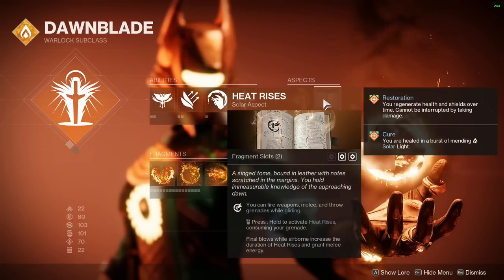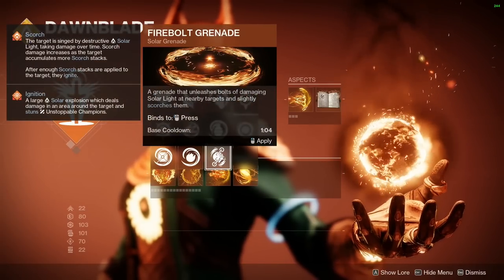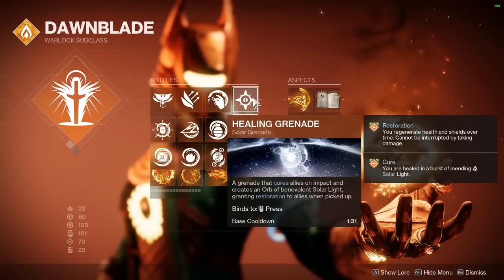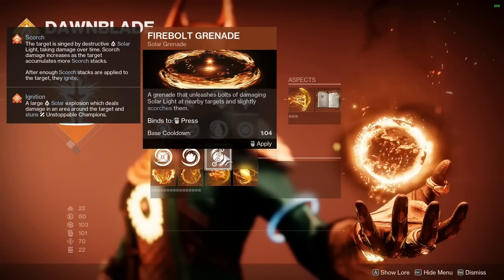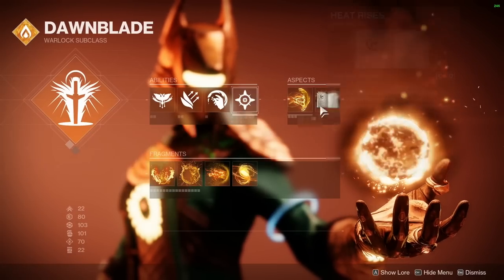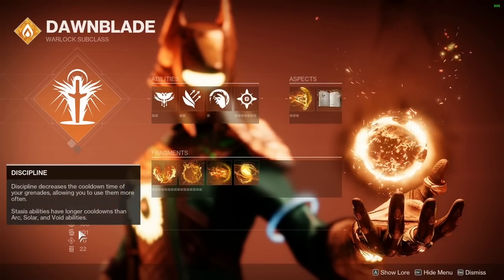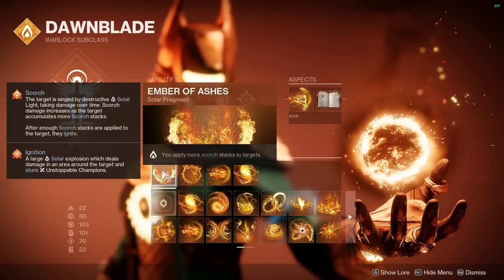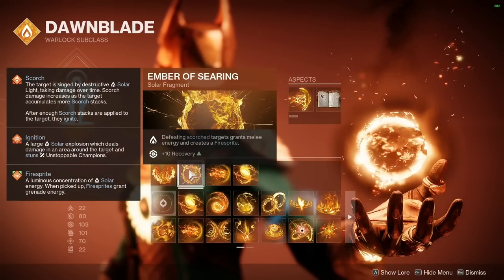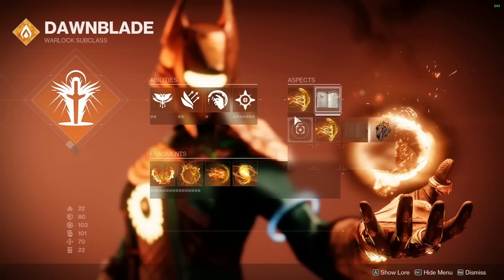I always go Icarus Dash and Heat Rises. I'm on Healing Nade this season because Firebolts are a little too powerful, and I want to get a sense of how this class works at base - I'll switch to Firebolts if I need to in a sweaty enough match. Healing Nade's still really good, even for Heat Rises - it does heal you when you consume it. I want to be building into using Heat Rises as often as possible. I have Ember of Ashes for more Scorch. Searing - defeating a Scorch target gets melee energy, which Heat Rises already innately does just for jumping in the air and getting a kill.